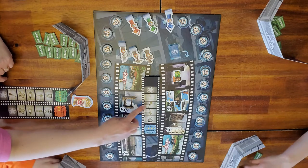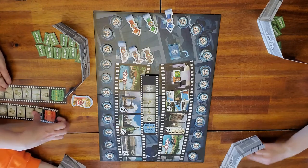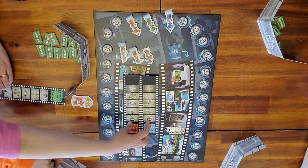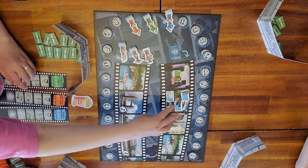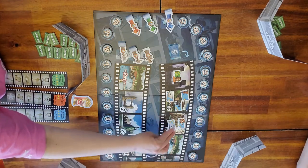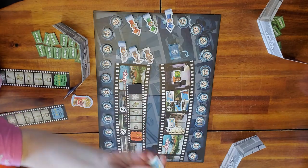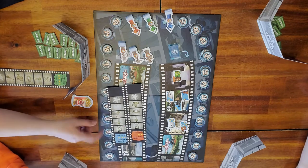The violin obviously goes in the music spot. The camera goes in the blank spot because there's no camera on this one — this one does have a camera. The contract can go anywhere except the star. Green directors can go in the director chairs. The next space has a two, so I'm going to put two face up. We have an action and a contract — remember the action or contract can go anywhere. This one goes in the big boom spot on the card.